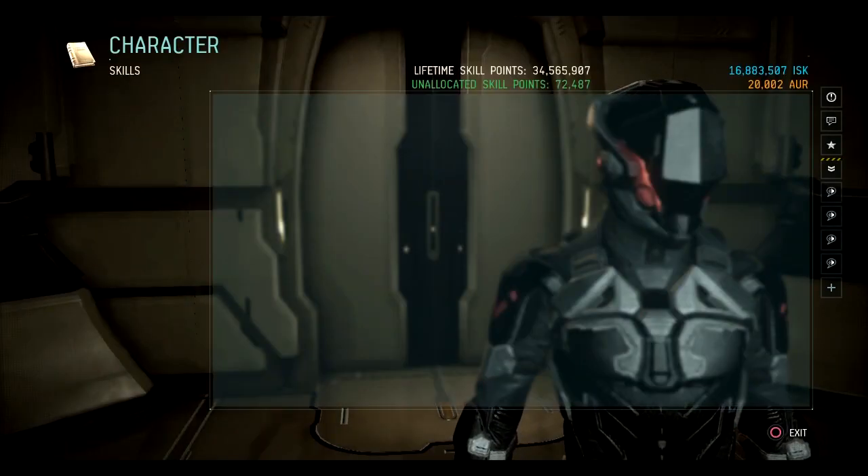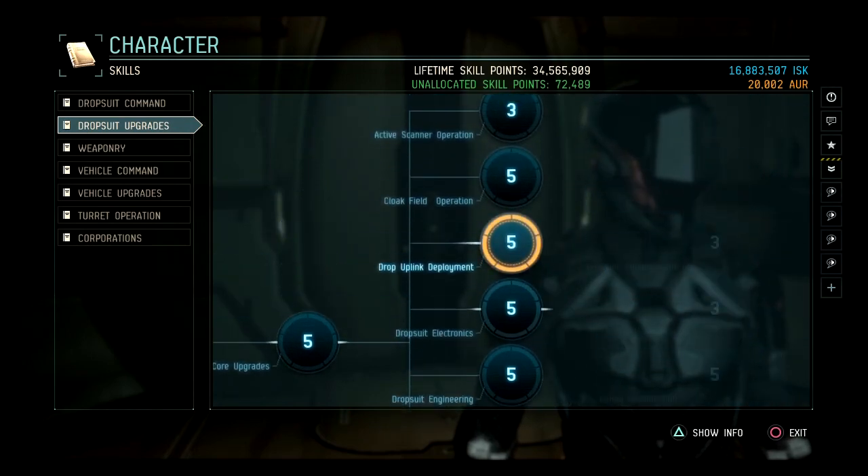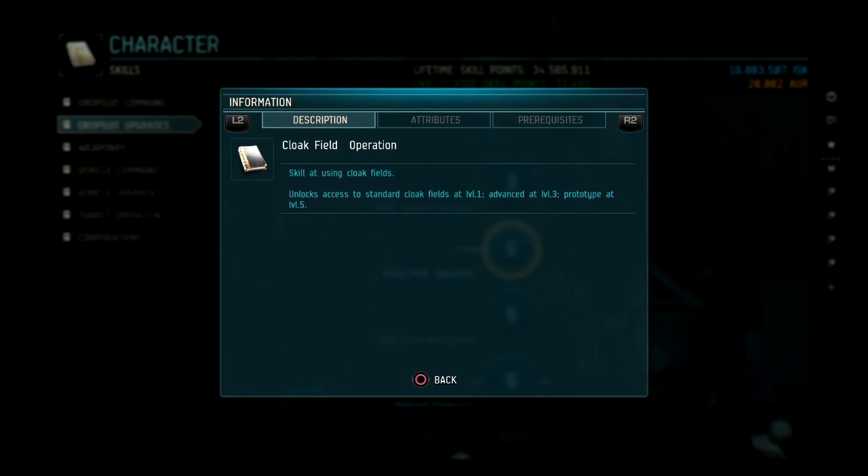The Cloak Field is located under the Drop Suit Upgrades portion of your skill tree. It is a 3x skill, so it's the same as nanocircuitry, rep tools, scanners, all that fun stuff. Here's a list of the SP needed per level to unlock the Cloak Field. Levels one, three, and five are the only ones that actually unlock anything.